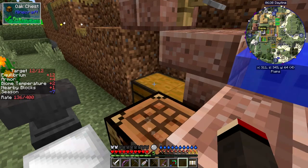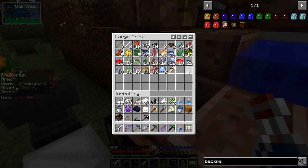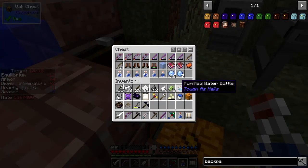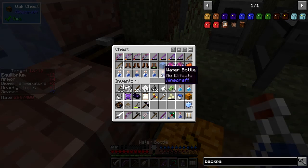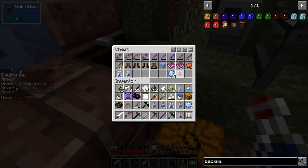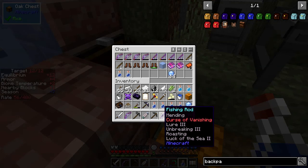Let's look at what we caught. I changed the bow a bit. I got another water bottle - I normally take these out and put them in the other chest. I got a book: Blast Protection 4, Aqua Infinity, and Fortune 3. That's good for all sorts of stuff. I've got some bows - I got Luck of the Sea 2 and Unbreaking 3 and Looting. I got the same thing again so I could put those two together since Luck of the Sea 2 and Looting is really good.